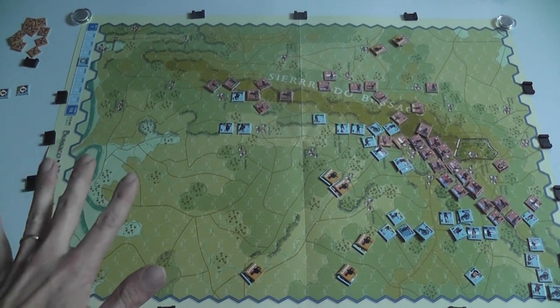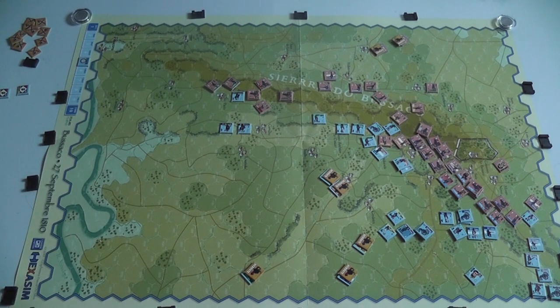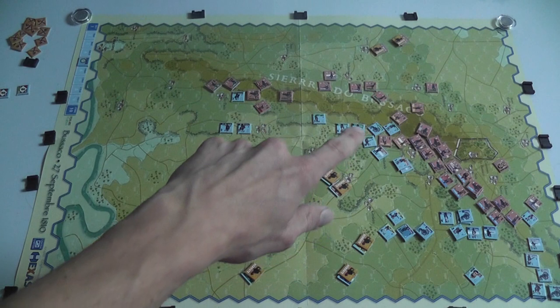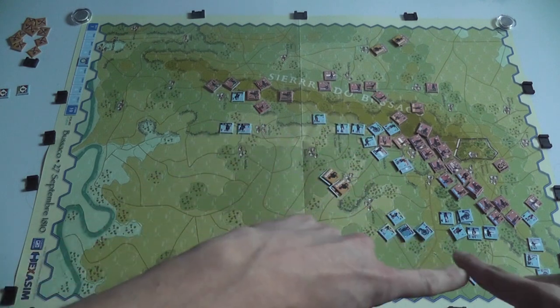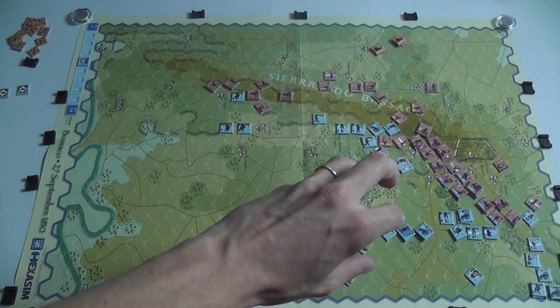Luckily, this is a game that is extremely good played solitaire — very easy to play as a solitaire game — so I'm just playing this one in this period of transition. What you see here is the end of turn five. To give you a sense of how the game works and its setup, you will see the French forces that are mainly going to be placed in this area here.